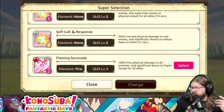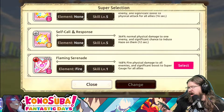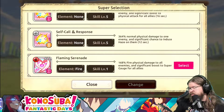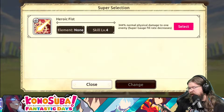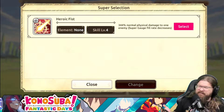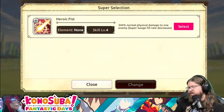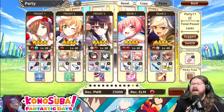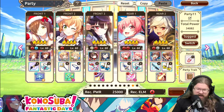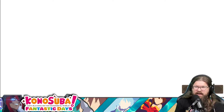Obviously with her, fire physical damage - because this is a fire favorite event. Fire physical damage to all enemies, significant boost to super gauge for all allies - that would be helpful. And of course the Bell unit that we pretty much all have from the crossover. His SA does 344 normal physical damage to one enemy and super gauge fill rate decreases. I'll run a quick training session on this and we'll kind of talk about this.